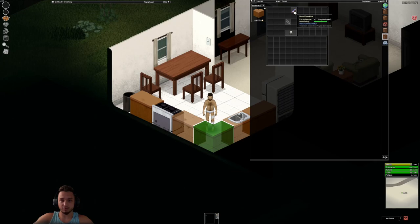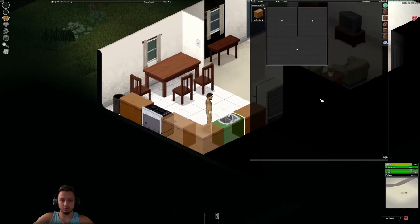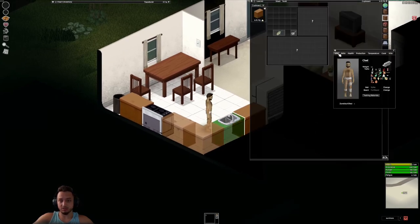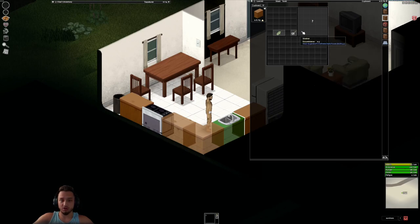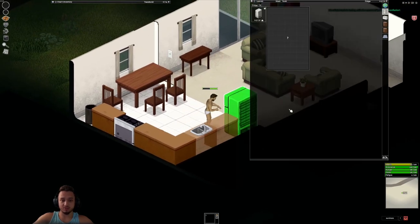Oh, some spray cans and a box of sparklers — the spray can might come in handy. We got our boy Chad here, Chad Gamer. He's a little bit overweight, a construction worker with a broken leg, injured, deprived, a bunch of negative traits — anemic, high thirst, high food. But he's got a lot of positive traits, so starting off a little rough, but he's going to turn into the ultimate giga-chad to kill these zombies.